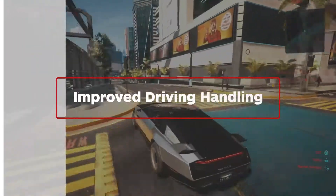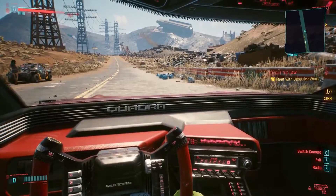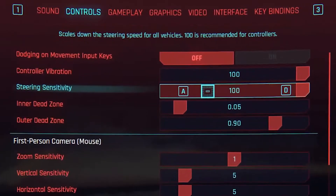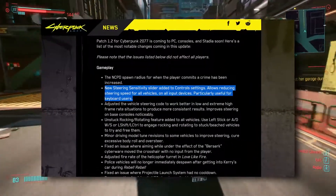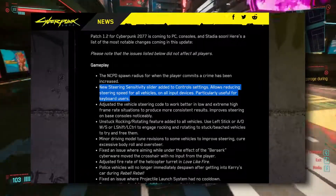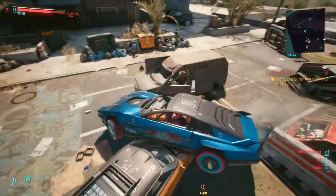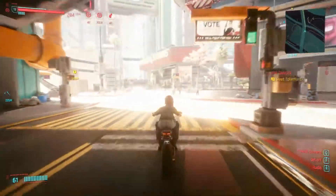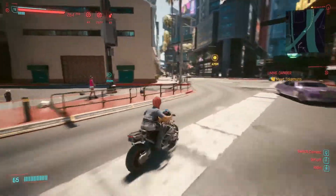First off, driving seems to be a big focus in patch 1.2. A new steering sensitivity slider has been added to all platforms, allowing you to fine-tune the steering speed for all vehicles, which CDPR says is particularly useful for keyboard drivers. They've also added a rocking and rotating feature to vehicles, which should help you squirm out of situations where your vehicle gets stuck, along with a few changes to improve overall controlling and handling on various cars and bikes.